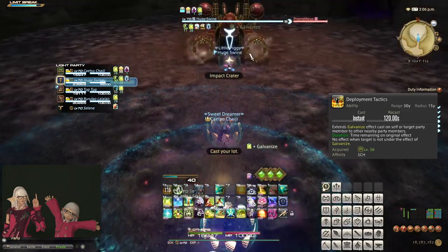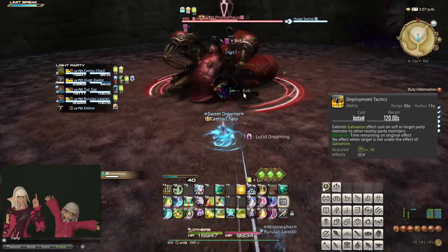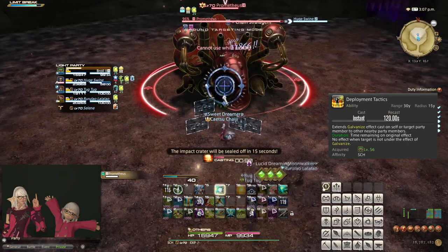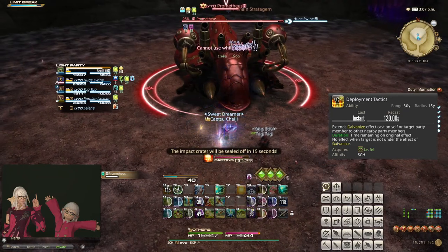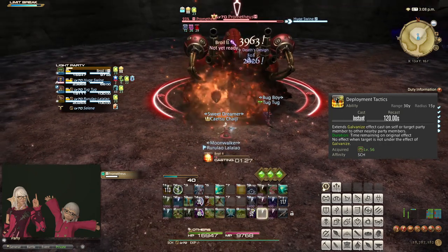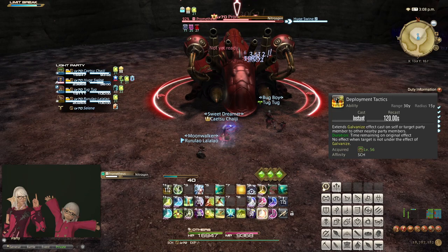A convenient time to use Deployment Tactics is just before pulling a boss: use Adloquium on the tank and spread the shield to everyone else. Using the initial shield on the tank is recommended because if it is a critical heal, the second shield is much more likely to benefit a tank than anyone else. Sometimes you can go a long time without using this action due to its complex nature, and that is okay.